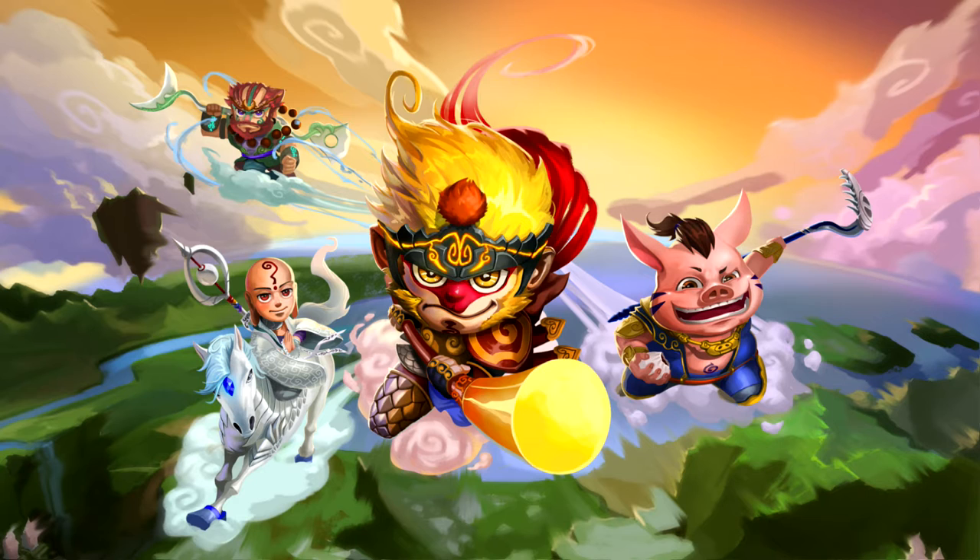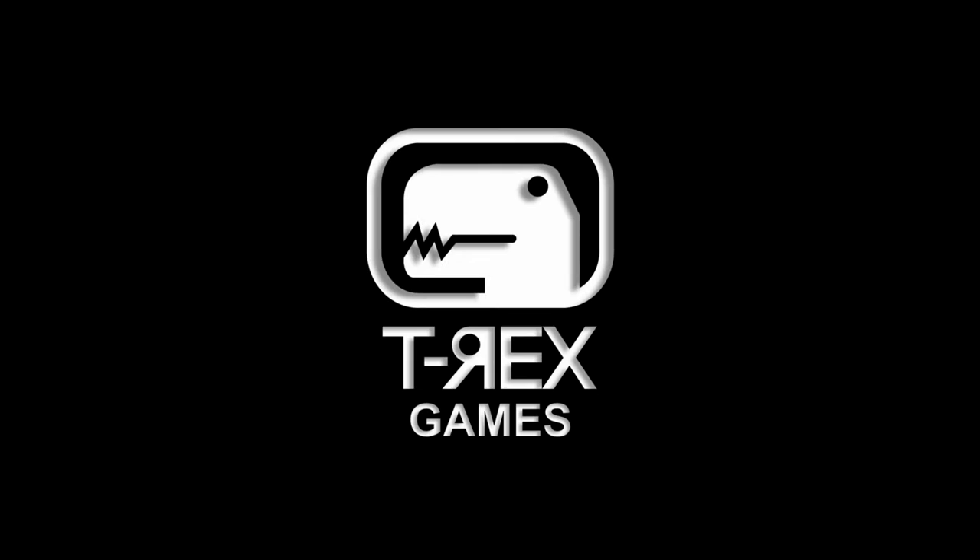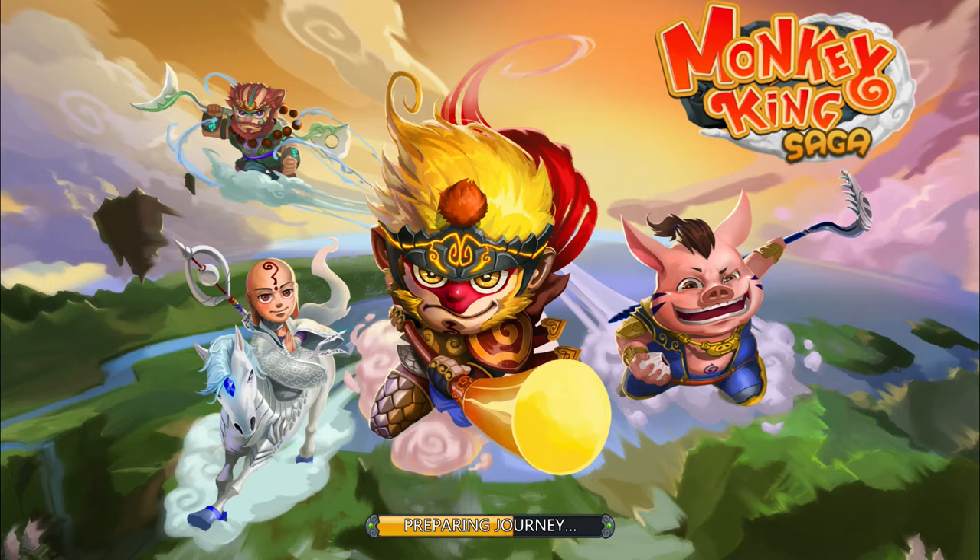Hey, it's Ingress from the Hidden Levels here with a video preview of Monkey King Saga. The game is developed and published by T-Rex Games. It is an action, strategy, tower defense style game. If you're familiar with Journey to the West, this is what the game is based on.